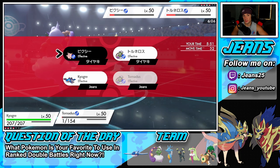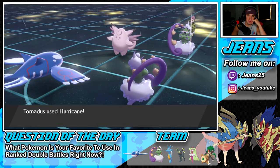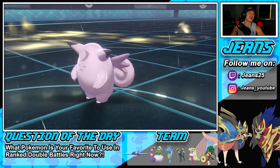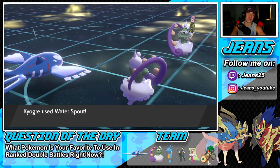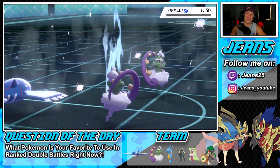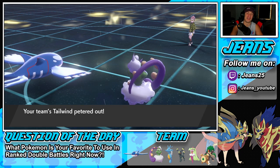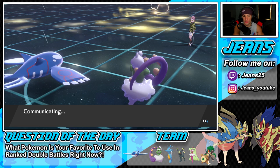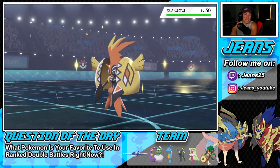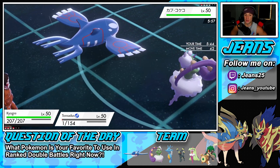Hurricane can't miss on Clefable when it's 100% in the rain — that's huge! Hurricane connects, Minimize is not working against us. Water Spout flies through taking out Tornadus — get out of here! We are rolling in this first battle. Tapu Koko was definitely scary but we outplayed it, keeping Kyogre hidden in the back waiting for the right moment. Now it's a 1v3 and we should be totally fine.